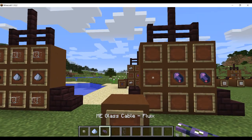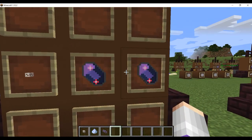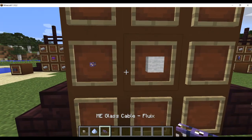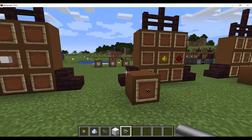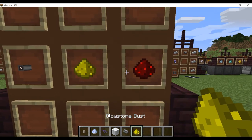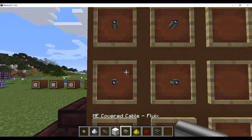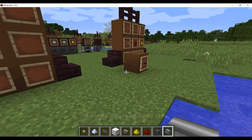Next you'll need ME glass cables, made from one quartz fiber and two Fluix crystals. You then take your ME glass cable and a piece of wool to make a ME covered cable. Take your ME covered cable, add glowstone and redstone, and that makes a ME smart cable. And if you take four ME covered cables, that gives you one ME dense covered cable.